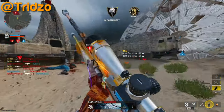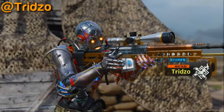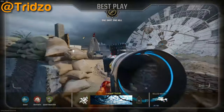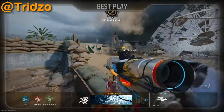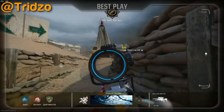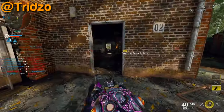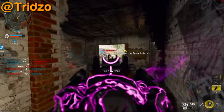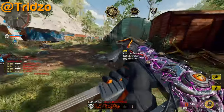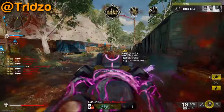Look at this 360 trid-zo — oh my god. He used to be a trick shotter, now he's like a big content creator with like 400K on YouTube or something. But he came back! Best play too — we get to see a trick shot technically, because if it's the best play, look at this, we get to watch it back. Beautiful — that's what a trick shot looks like in best play with that HUD on it. He came back to his roots and he's going off hitting clips in this beta.